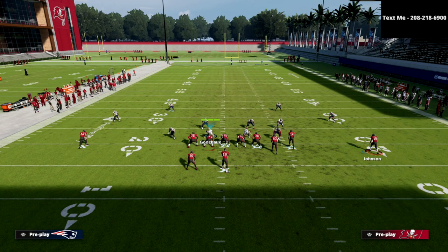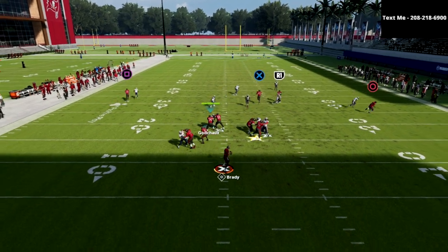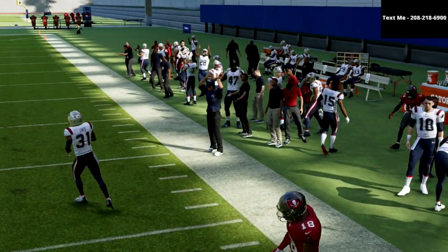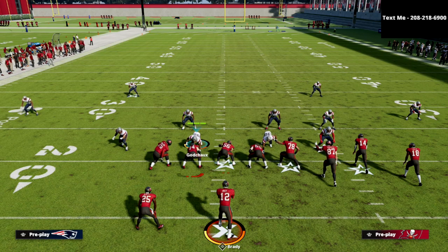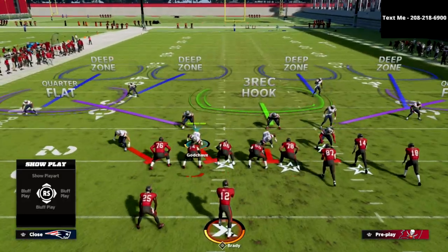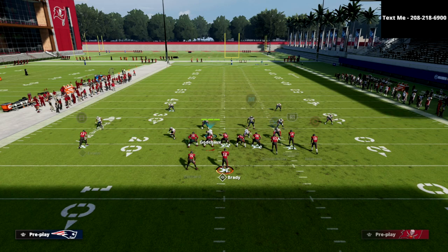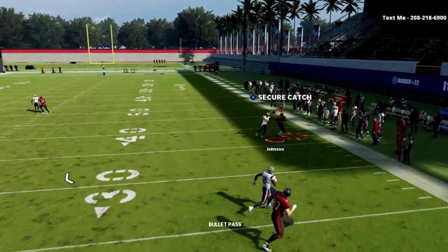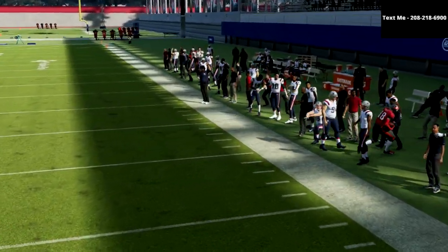It looks kind of like this — forgive the play art, EA still hasn't fixed it. But the bottom line is that outside quarter zone is going to get that guy open. We're able to really mess with the matching concept from Quarters. Now you can do this also from Cover 6. I've found that this combination right here — and then maybe taking the back and doing something on the back side — typically this corner route to the right side is open on the throw. That's kind of the problem.